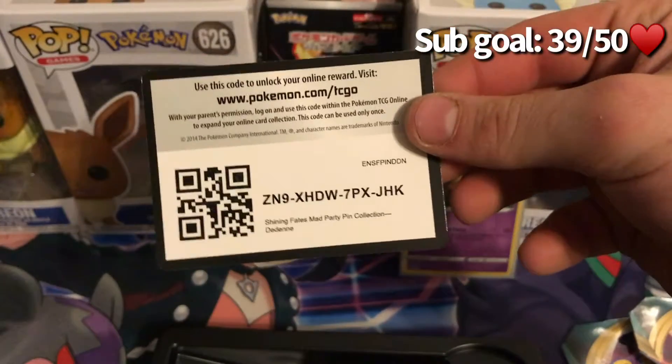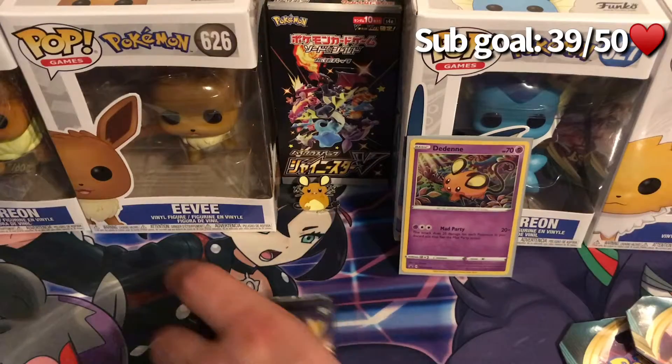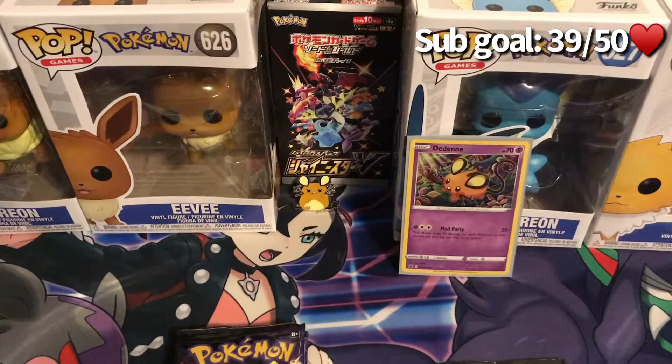First up we have our code card for that pin box. Let's toss the plastic off to the side and go ahead and get our Darkness Ablaze packs open.